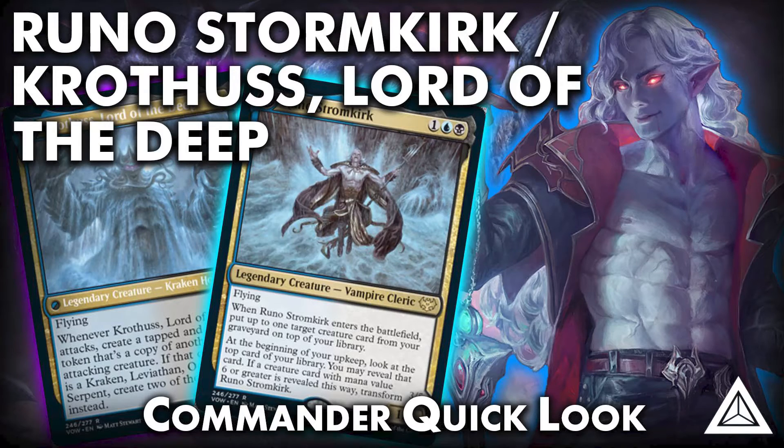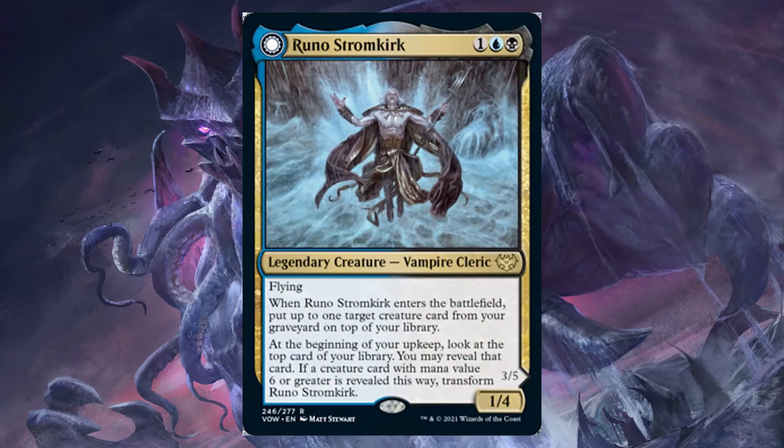I want to look at a legendary creature that's kind of gone under the radar. I know it was popular when he was first spoiled, when he was first brought up. And now I just want to talk about him a little more, and that would be Runo Stormkirk. Runo Stormkirk is a 3-mana 1/4 Flying Vampire Cleric for 1, a blue and a black.